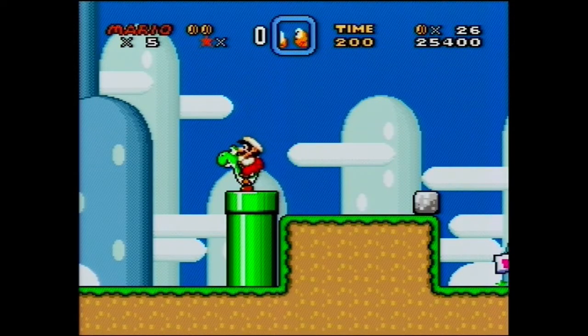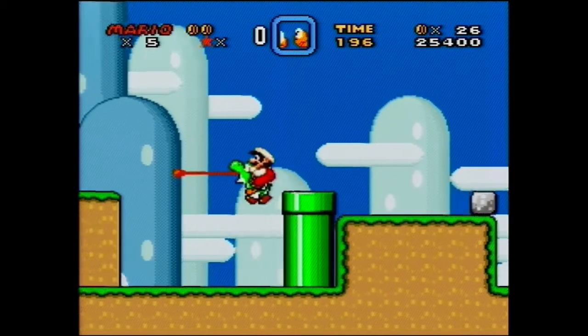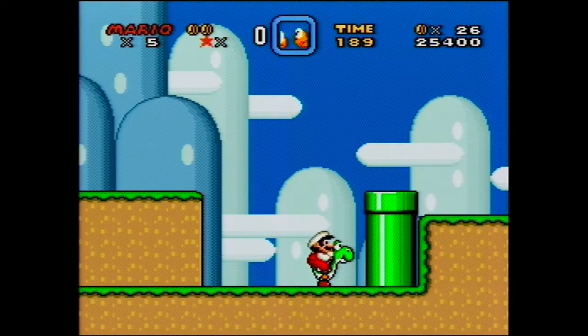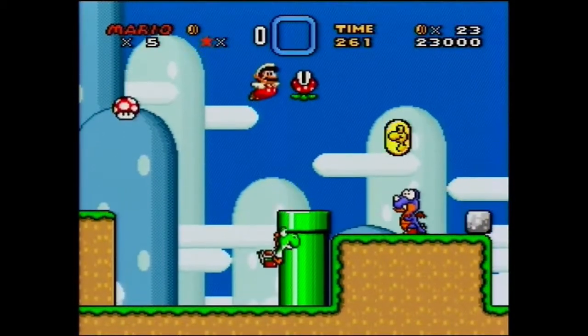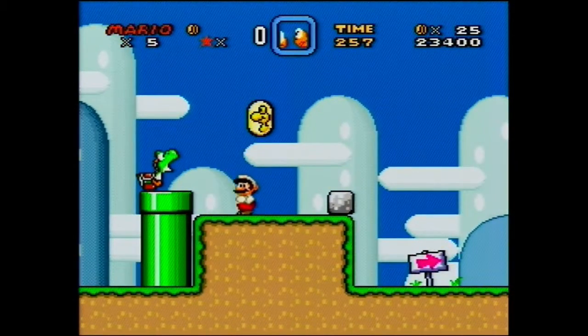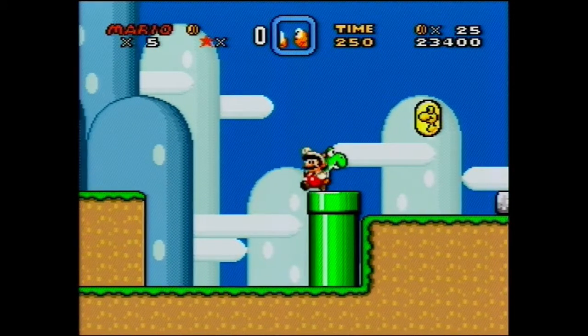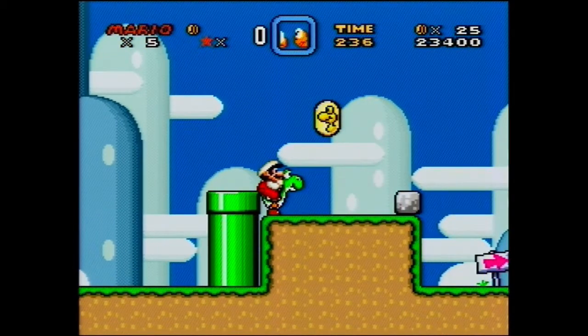The setup for this is really easy — you don't have to wait at all. You just want to go here and jump up immediately. The Rex is close, so you want to stand somewhere between here and here. The important part is not to scroll the screen too far — if you go too far, the Chuck will spawn early.